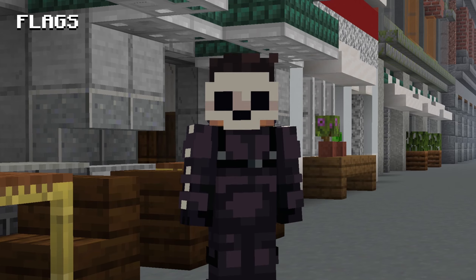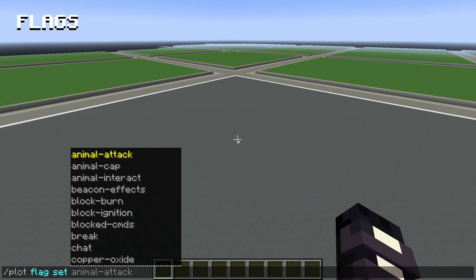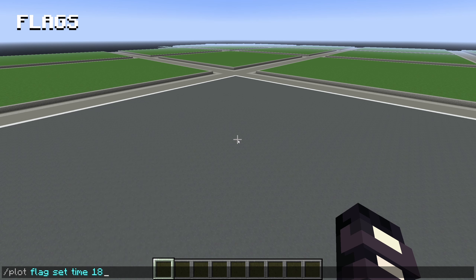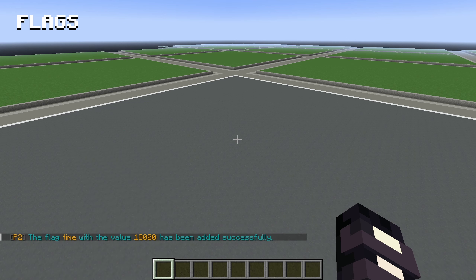There are some other really unique customization commands we can do using something called plot flags. If we do slash plot flag, we can see a whole range of different options. If we choose time, we can set a unique time in our plot which we can use to enhance our build.